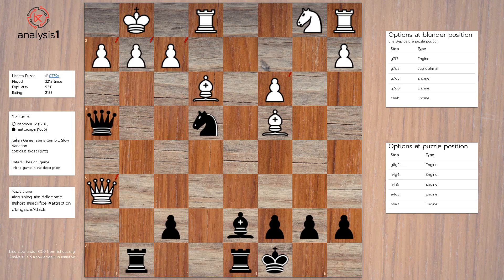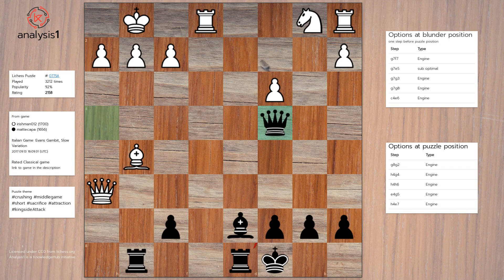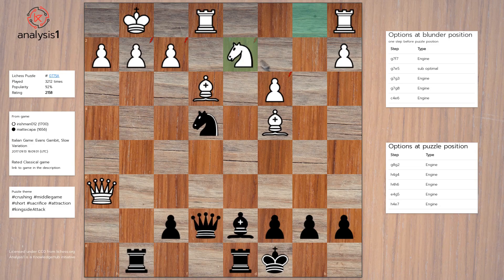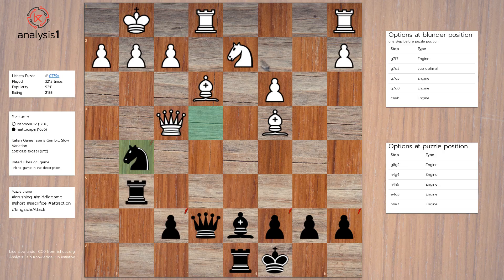Puzzle Losing Option 4: Knight to G5, Takes, Takes, Knight to D2, Queen to D5, Knight to E4. Puzzle Losing Option 5: Queen to E7, Knight to D2, Rook to G6, Queen to F4, Knight to G5, King to H1.